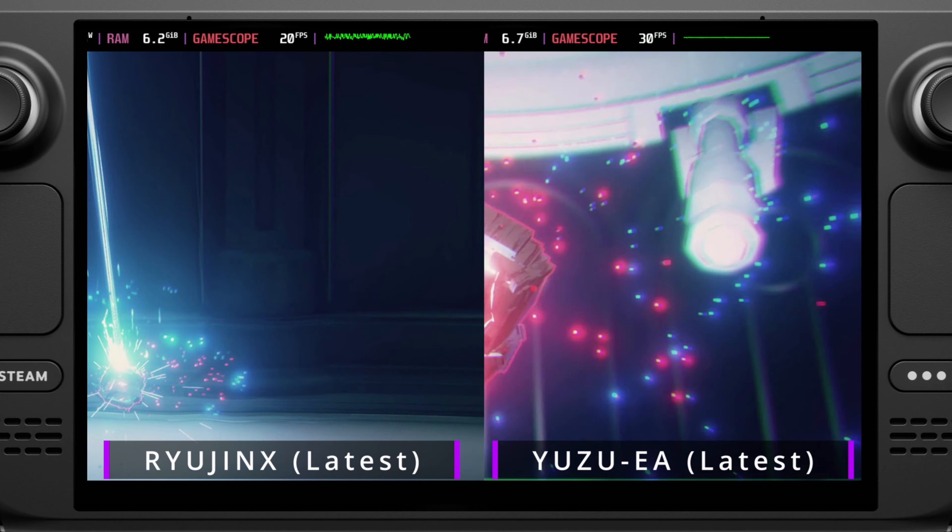I decided to start off with Ryujinx because I hadn't really used it too much on the Steam Deck, except for my quick comparison between Tears of the Kingdom in one of my initial videos. In that, I found that Yuzu offered better performance across the board, and it kind of seems this way for Astral Chain as well, especially just watching the cutscene here. There's no even frame pacing, the frame rate's just wacky, it's all over the place. So it wasn't off to a good start.